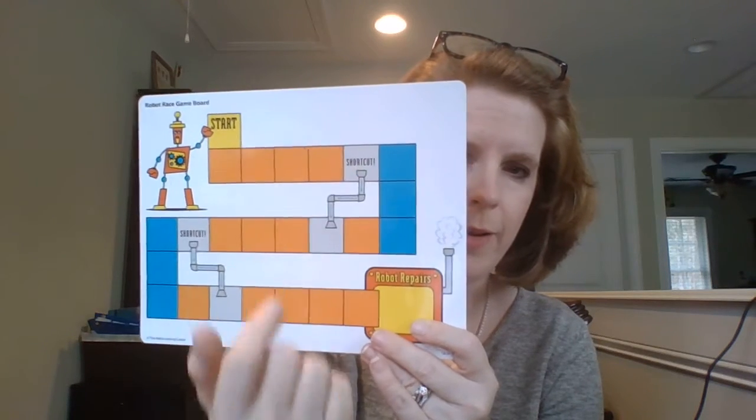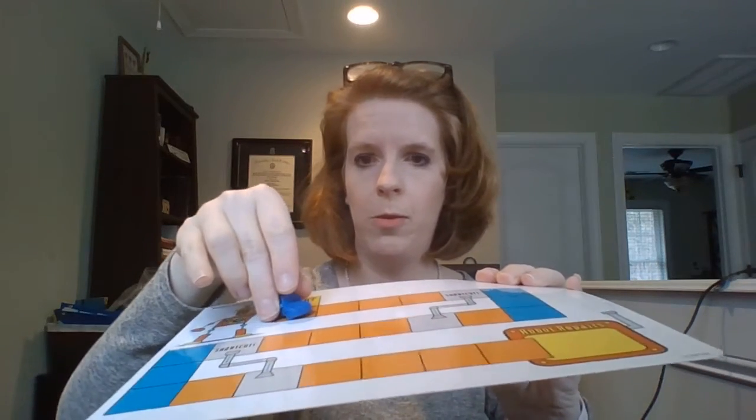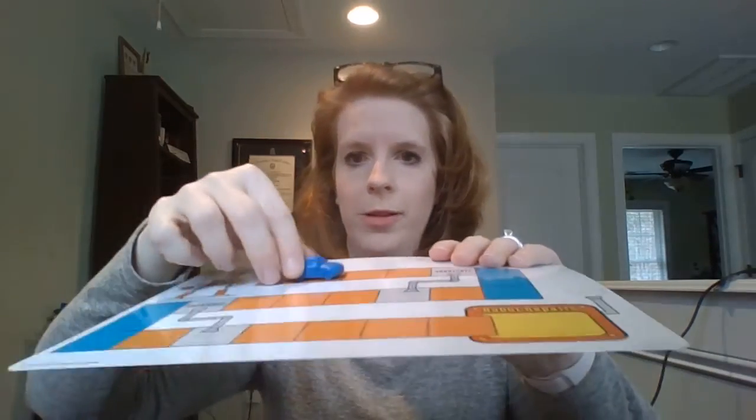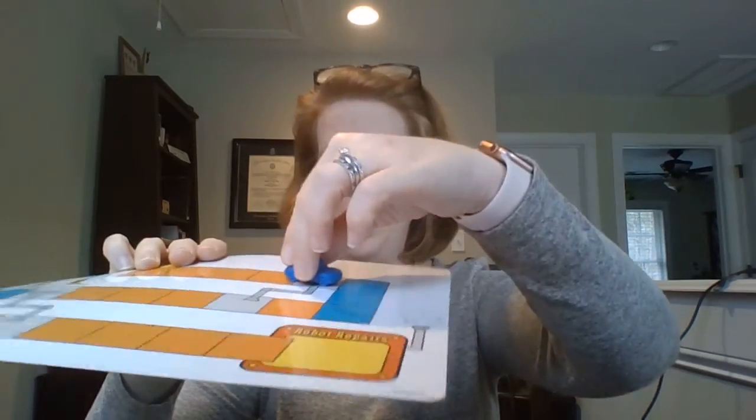I'm going to put my car on start and we're going to roll the dice to see how many spaces we can move. We rolled two dots, so we move two squares — one, two. Next roll is one square, we move one. Then we roll three — one, two, three.